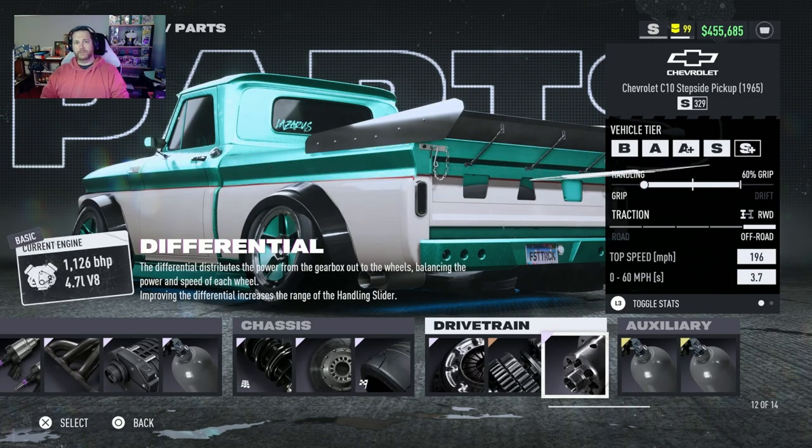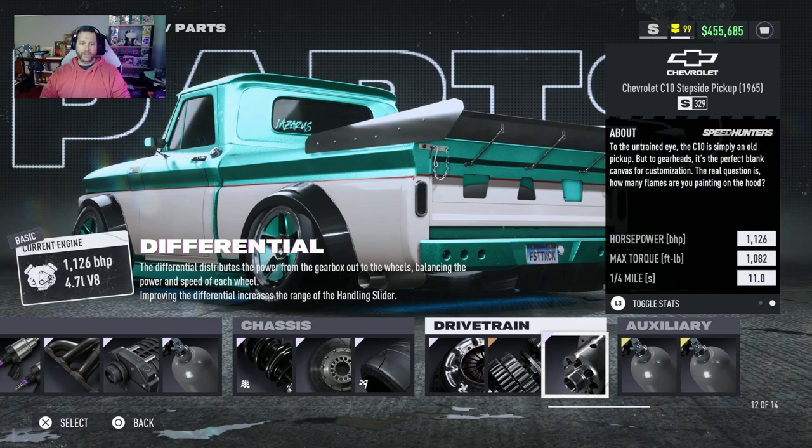Steering sensitivity all the way up, downforce two to the left, and drift entry set to brake tap. That gives us a top speed of 196 miles per hour, which you won't really hit in a rumble race, but everything is maxed out. We have a 0 to 60 of 3.7 seconds with a quarter mile of 11 seconds — so while not the fastest, it is still really quick.